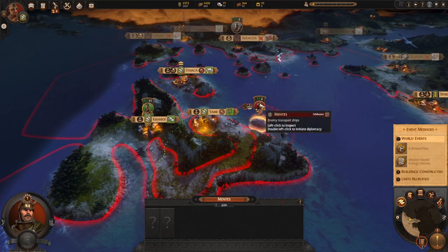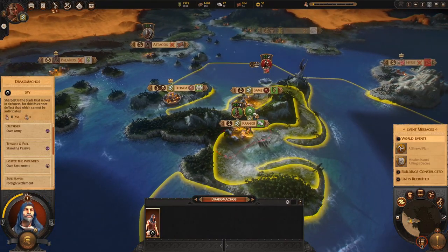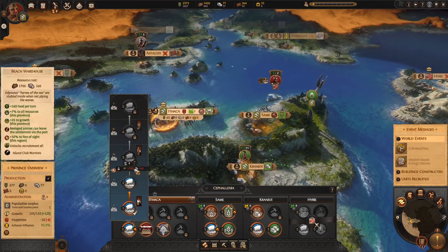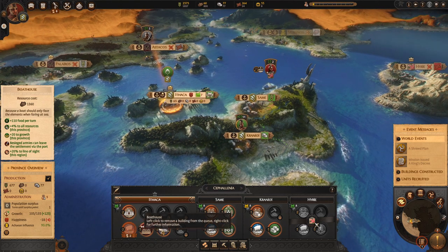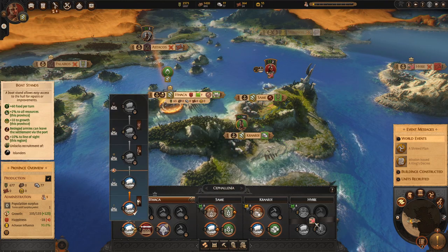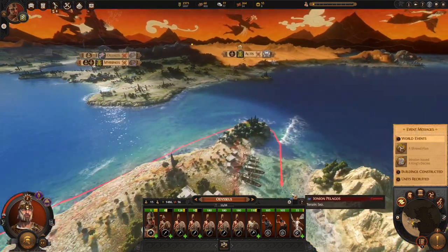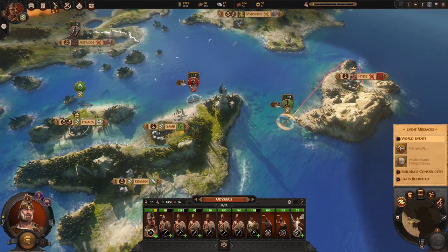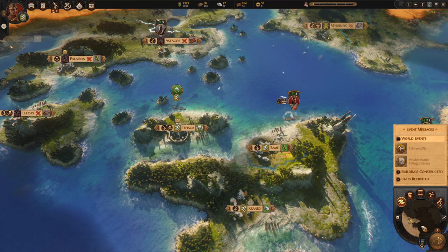That is turn one. In turn two you're going to notice the Talabones send a very small army your way - ignore it, you're going to scare them very soon. Get your spy and send him up near Ithaca as a good position. Start building a Boathouse in Ithaca - that gives you food, growth, and boosts all the resources in the region. With Odysseus, put him on forced march and get as close as possible to the city of Hiri - you should be able to get there relatively easily.